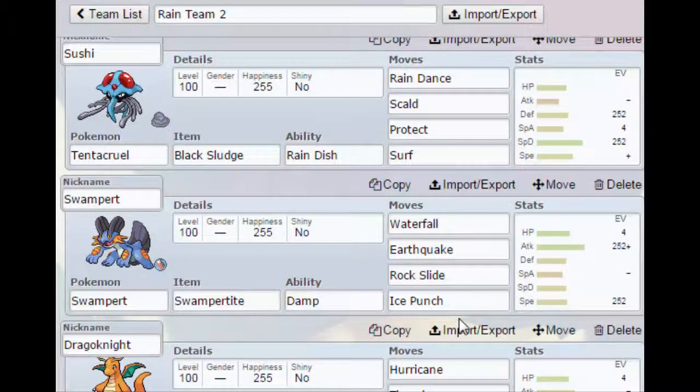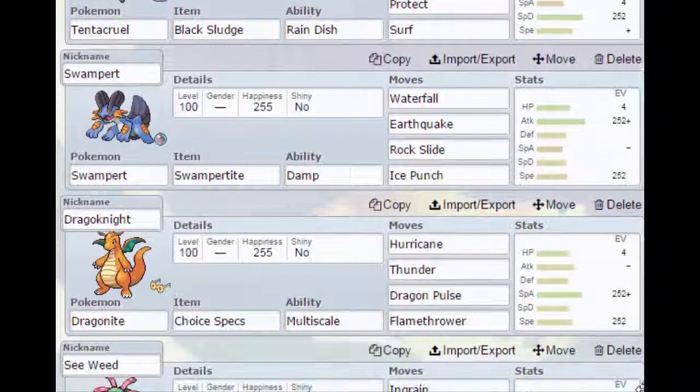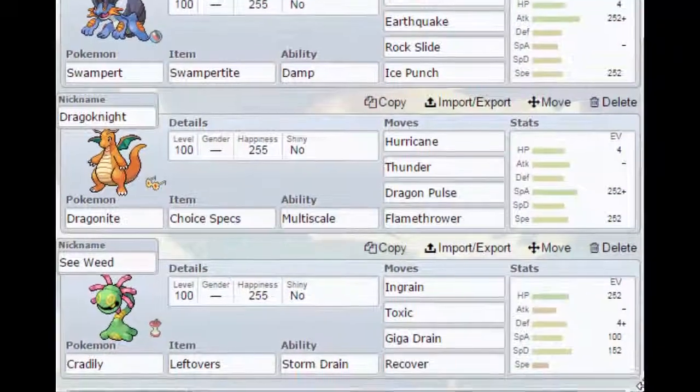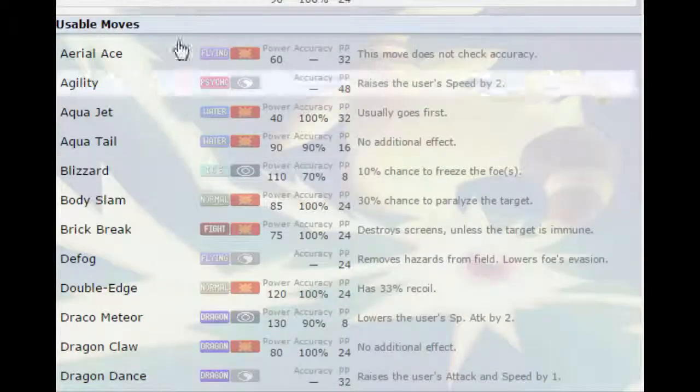Next we have Dragonite with Choice Specs and Multiscale, which has Hurricane, Thunder, Dragon Pulse, and Flamethrower. Why did we put Flamethrower? That's my only question — why did we put Flamethrower?